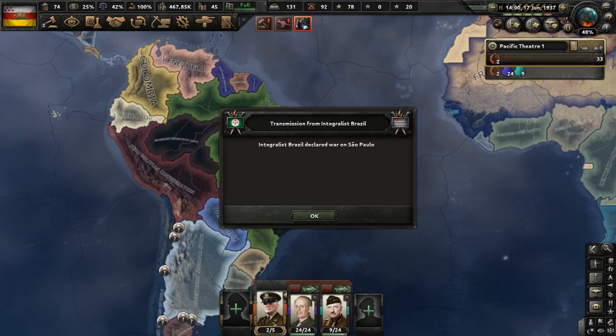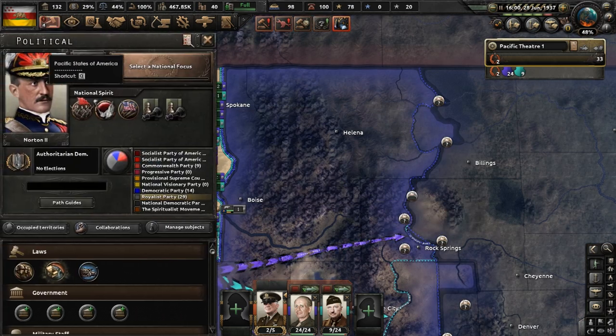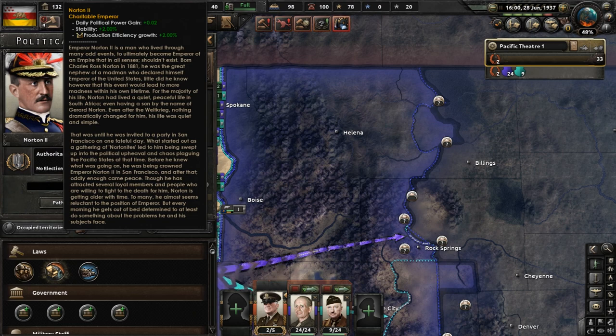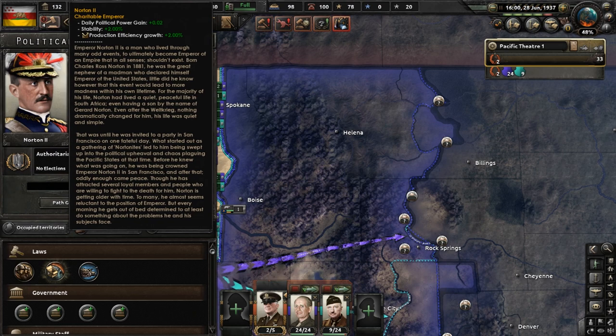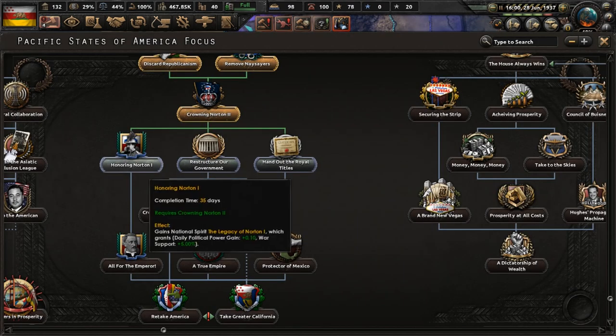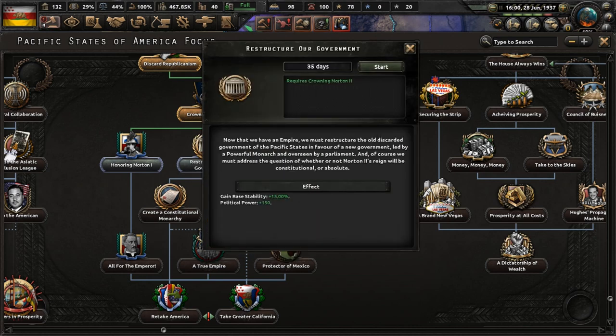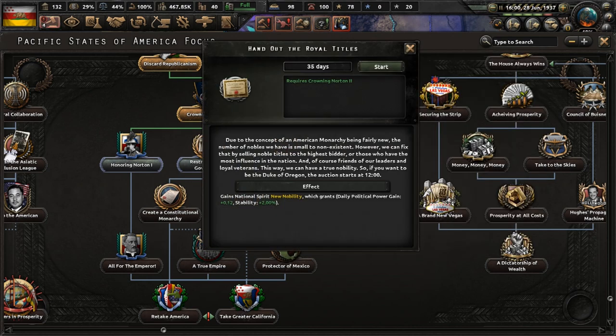We're dealing with our own civil war, but looking down to Brazil and South America, they're having to handle breakaway states challenging the ruling party. The emperor has been crowned — Norton II is the country leader. He almost seems reluctant in his position. Norton here historically is Charles Norton, a South African magistrate related to the eccentric Norton I through his brother Louis Norton, whose son John Norton was father of Charles, making him the great nephew of Emperor Norton. Moving on from the coronation, let's honor the first emperor, restructure our government, and hand out royal titles by selling them to the highest bidder.